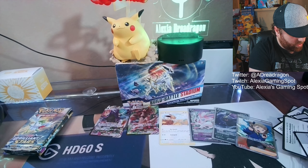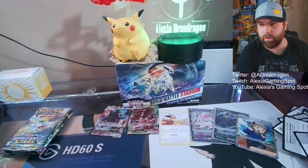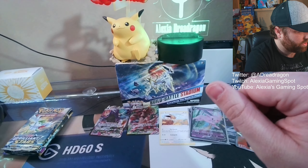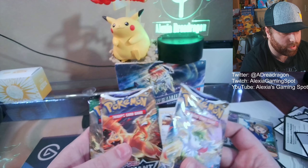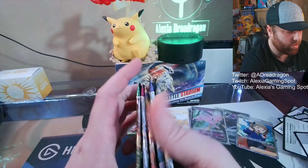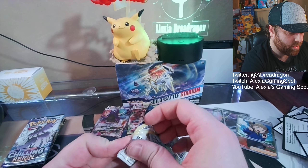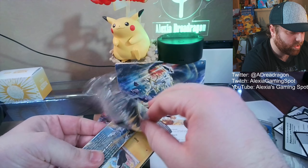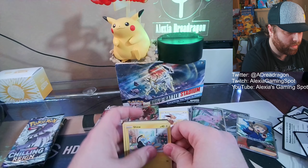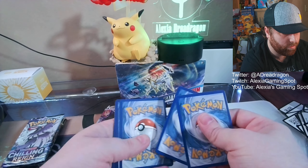Maybe after another few openings I'll do another stream, giving away a lot more code cards and showing off the collection again - so definitely stay tuned for that. All right, here we go again. I think it's Brilliant Stars, Fusion Strike, Evolving Skies, and Chilling Rain. Whatever - we're gonna do it this way. Start off with our Shaman and do it in the last tin - bring glory! All right, code card - one, two, three and four.